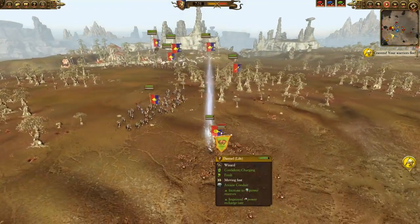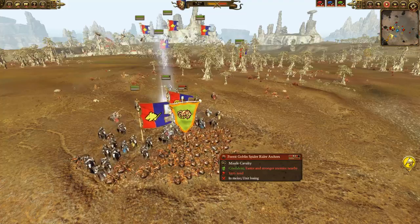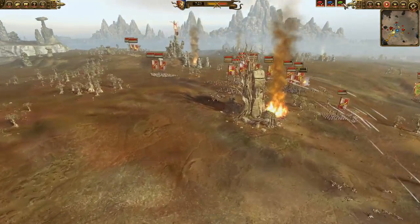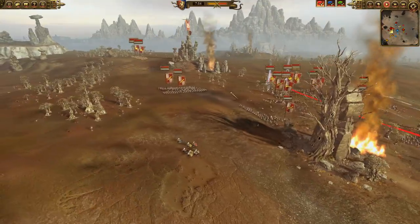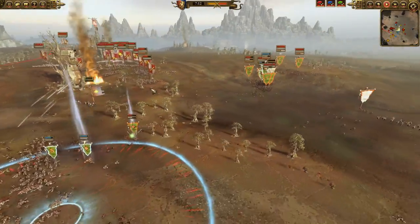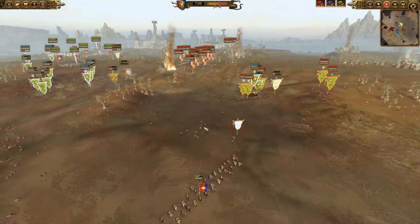He misses some micro on his Forest Goblin Spider Riders — I catch him with my Wizard and put him down with my Flying Goon Squad. As you can see, this Empire player is having trouble reforming his line on this side, especially with my Knights of the Realm in there disrupting stuff. And he's definitely forgetting about those Demigryph Knights, which I will gladly take.